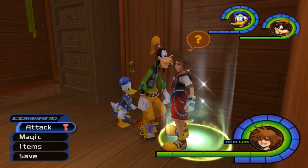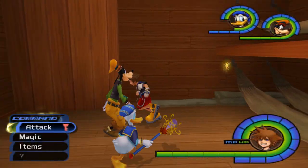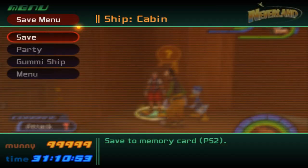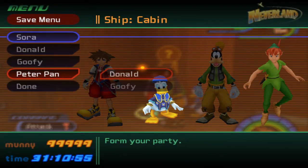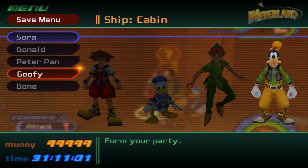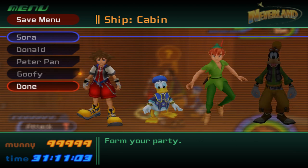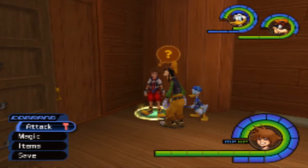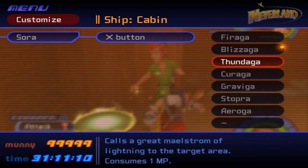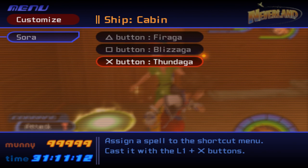We're going to fight the first one here in Neverland. On the menu there was no option to go to the clock tower, and the reason is because the fight is actually going to take place there. But to get to the fight, we actually have to put Peter Pan in for one of our party members. I usually like to swap out Goofy, because we have to use magic a lot and Goofy doesn't use too much magic. I like to go ahead and put Fireaga, Blizzaga, and Thundaga on my quick use magic menu.